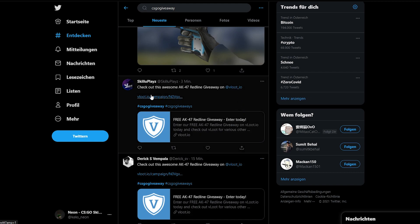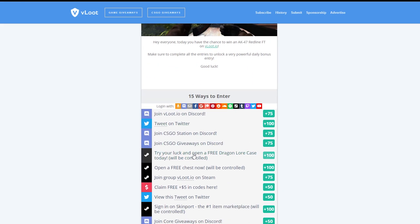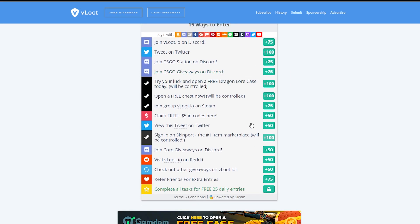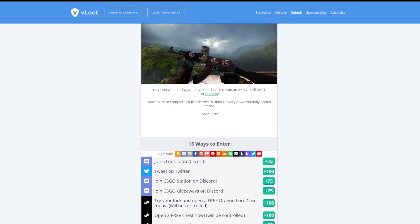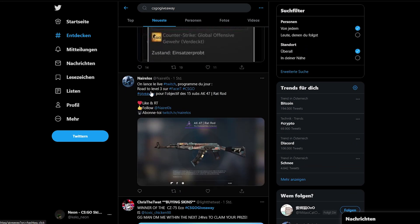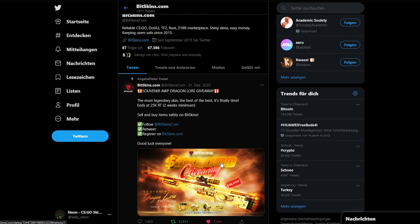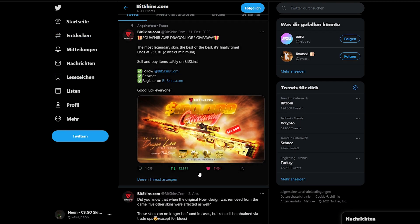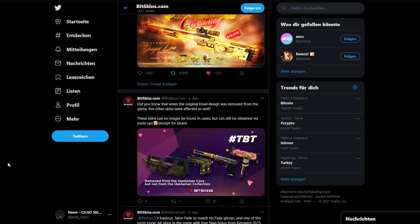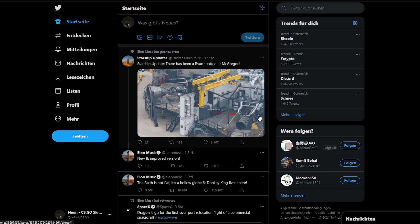You can also go to Gleam, which is a big giveaway site where you can also host your own giveaways. For example, one person here is giving away an 8K Red Line, and you have several ways to enter — completing them increases your chances to win. Of course giveaways are always luck; you can increase your chances by completing more entries, but in the end it's just luck. There are small and big YouTubers doing giveaways — for example, BitsKings is giving away a souvenir Dragon Lore, still needing around 12,000 retries to roll it. Your best bet is to enter several giveaways every day.